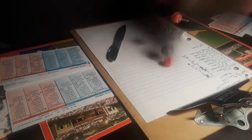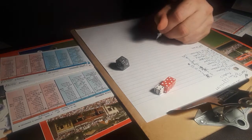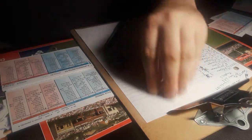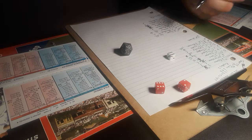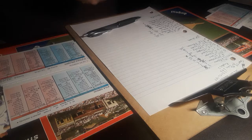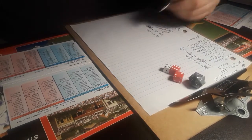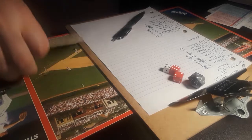Here is Eric Hosmer. He's patient on the 3-2 pitch — inside, ball four. Hosmer draws the one-out walk. Here is Kendris Morales — swung on and missed, foul tip right in the glove, strike three. Here is Paulo Orlando — he struck out his first time up. Orlando swings and misses, strike three. The Royals leave one and do not score. We go to the top half of the fourth with the Twins leading three to two.